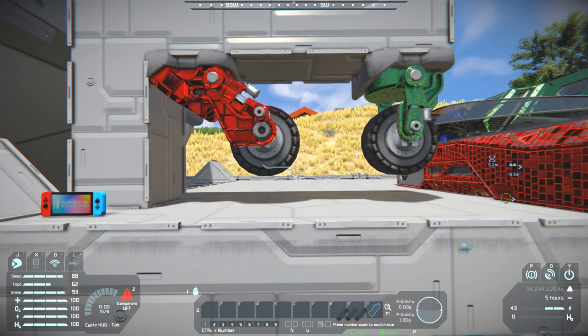Both of these wheels are in their default setting, meaning that the green one will only turn while the red one will only push from propulsion. You can't change whether they do one or the other, which is unfortunate. But you put these on the bottom of your aircraft and you can use them to wheel them out onto a runway.